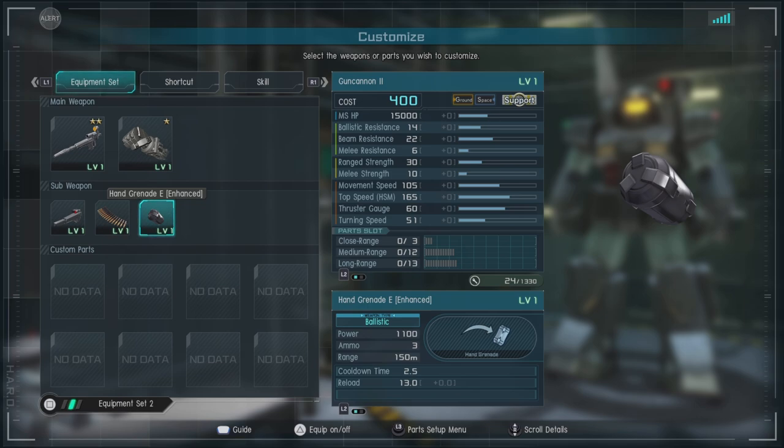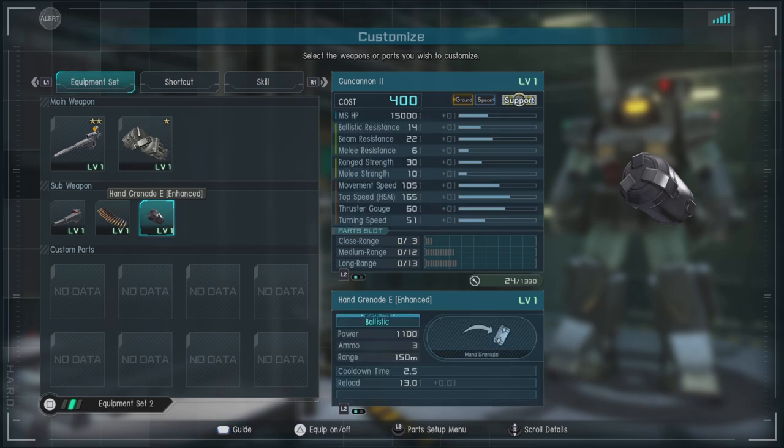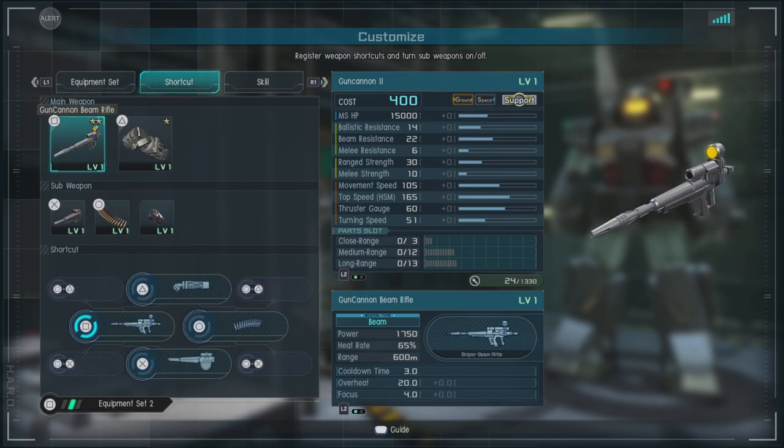Head-mounted vulcans — they're One Year War vulcans, let's move on. We have Hand Grenade E Enhanced, so explosive enhanced, which is pretty decent. I always think hand grenades are a good weapon option to add to units that don't carry a lot. They do decent area-of-effect damage, and can be nice to throw in when you see a big melee going on without messing up your own guys.